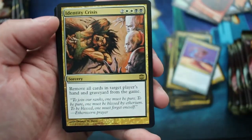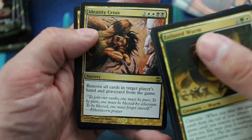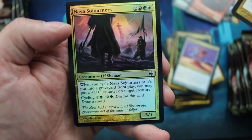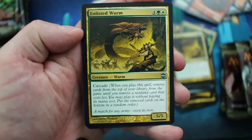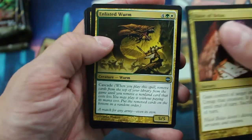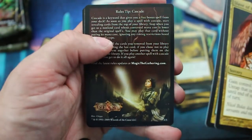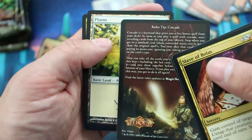Goblin Mountain, and Identity Crisis is the rare. Oh, we got a foil — Naya. Slave of Bolas. Enlisted Wurm. Reborn Hope. Another Cascade Rules Tip — anybody need a Cascade Rules Tip? I've got a playset, I think.